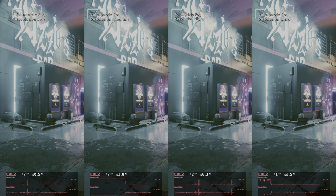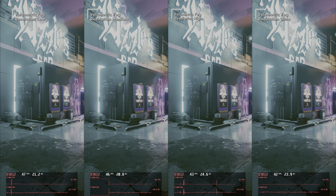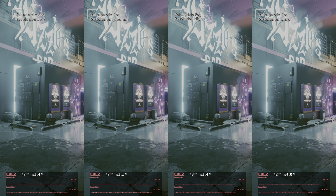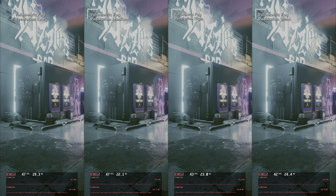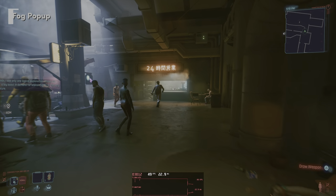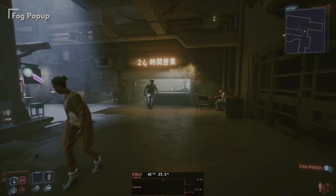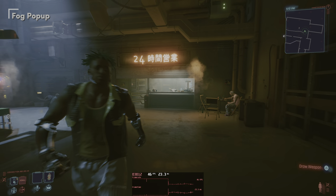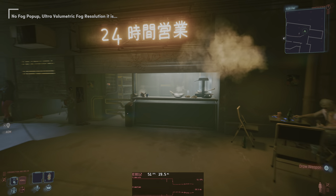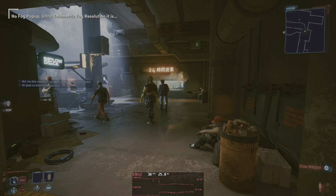Now let's look at fog — volumetric fog resolution to be precise. I'm in front of Lizzie's bar. I do notice a difference in performance, though I'm not entirely sure what the actual fog is, as that smoke could just be a transparent texture. Low and medium give you a performance win of about 11% over ultra settings while I don't notice a real quality change. However, notice that smoke popping up in a weird way — I think that looks horrible, really distracting, and you'll notice it on rainy environments under the street lights as well. Keeping volumetric fog resolution on ultra seems to be the only way to avoid that weird popping, so best keep this setting to ultra.